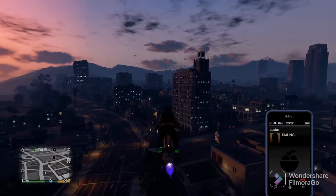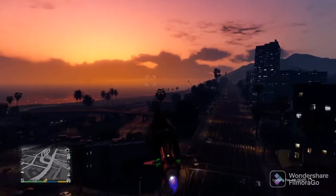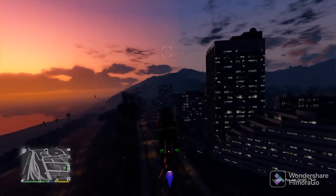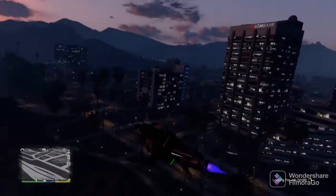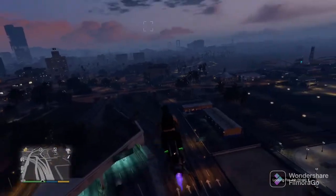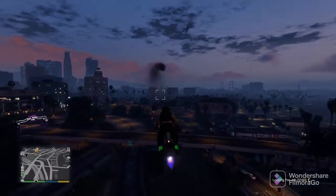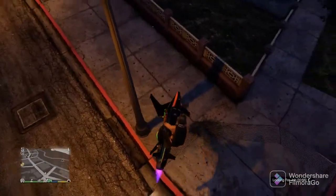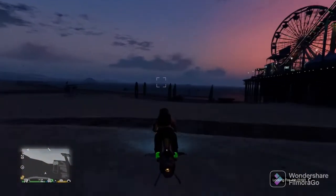The third way is getting onto the Oppressor Mark II and going into off-the-radar, Ghost Organization, or Armani out of sight to get the drop on the player. Shut your missiles off and head over to the area where they're bombing down on everybody with the explosive cannons. As they're spinning back around, turn the missiles back on — boom, you'll get the drop on them and the missiles will smack right into them. It's a good method; it really works well.